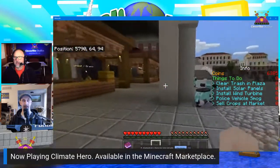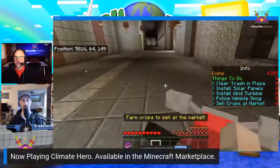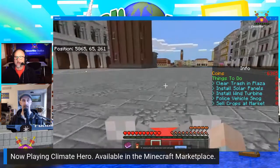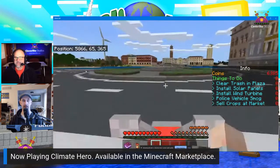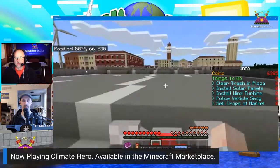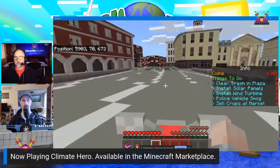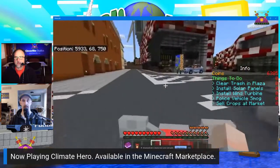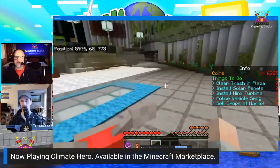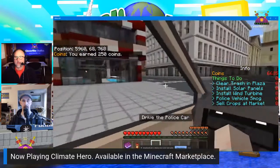Tasks active: install police the smog vehicles, sell crops at the market, pick up trash. We're going to the mainland. We have 6000 coins in the bank — we need to get just under three thousand more to finish the game. I'm over here taking care of smog.